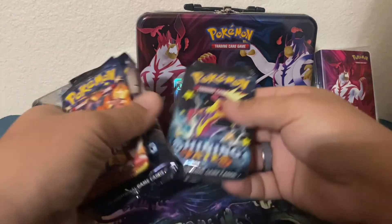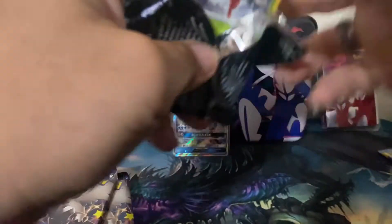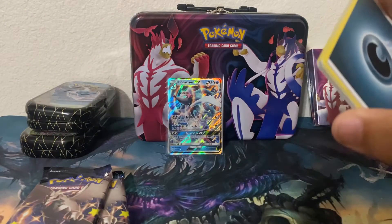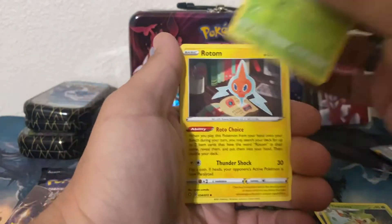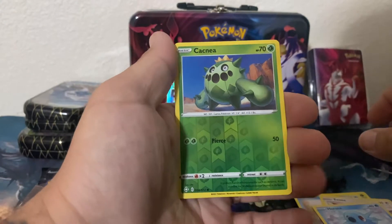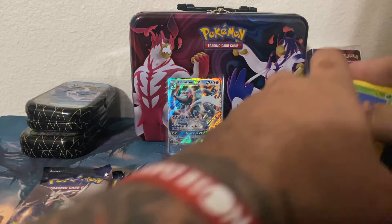We're trying to hit 750 subscribers just before the month is over. Still four packs on these. Old-time pulls: Tropius, Rotom, Wynaut, Morpeko, Chewtle, Eevee, Horsea, good old Cacnea, and a Celebi non-holo. That's okay, still got a few more packs so hopefully something good.